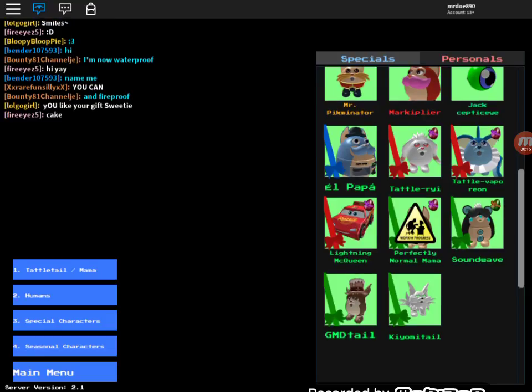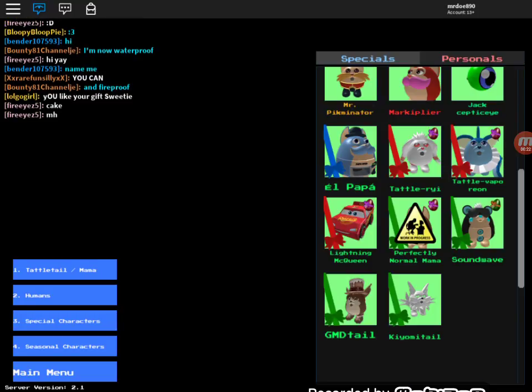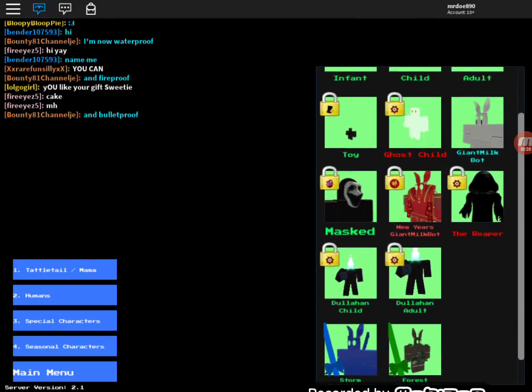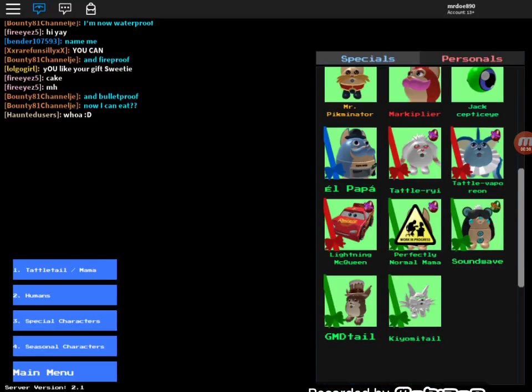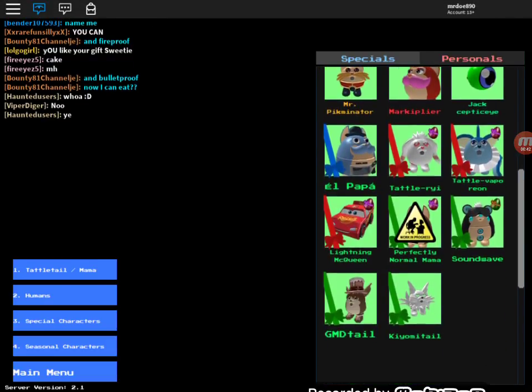Now there's a problem on my tablet with Soundwave. She can't be unlocked — it might be a glitch. And when I go to humans, there's no worker. And also there's no toxic waste flashlight. So those need to be fixed.